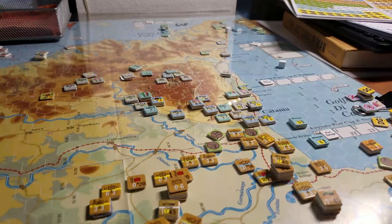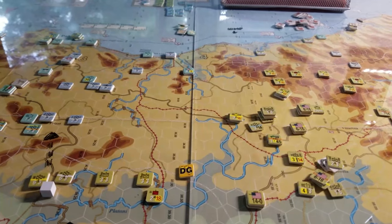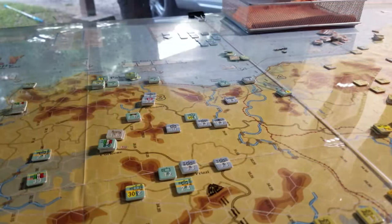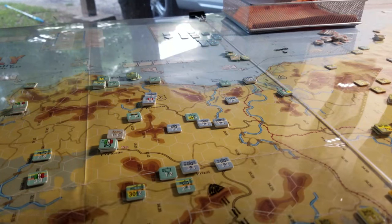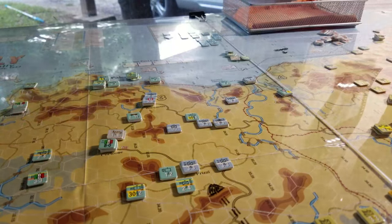Let's have a look at the map and dig in. I want to tell you about what the Germans did, then we'll do the Commonwealth guys first because I think that's going to be the hardest, and I might lean on you guys for a little assistance. I've realized the error of my ways on the American side. Last turn we were looking at pulling back the 1st FJ, trying to consolidate around here, knowing that Palermo is there and trying to slow things down. I went back and had a look at the supply chain for the Americans.